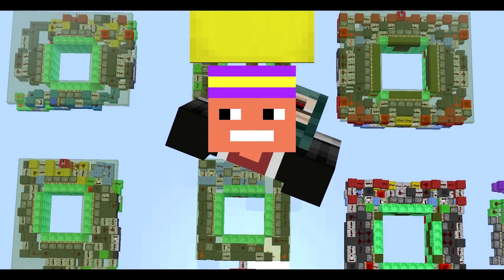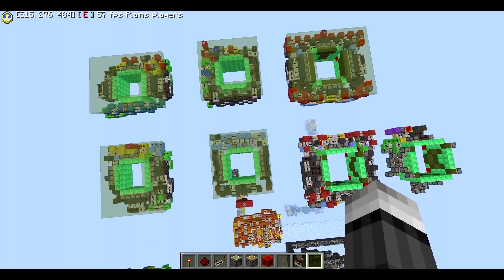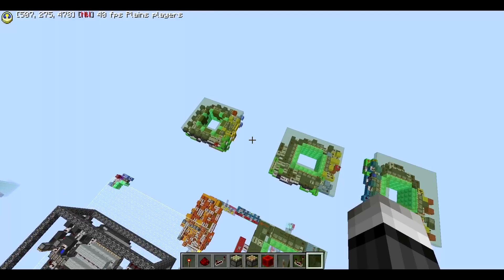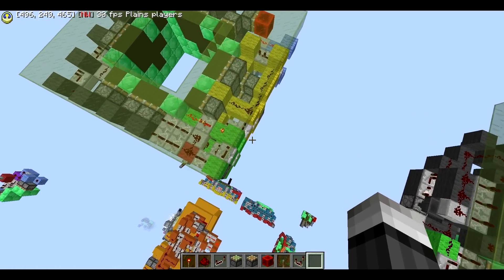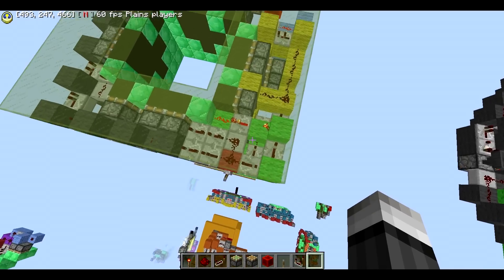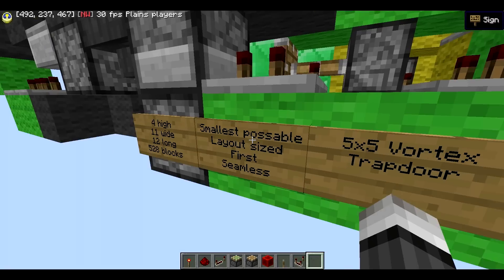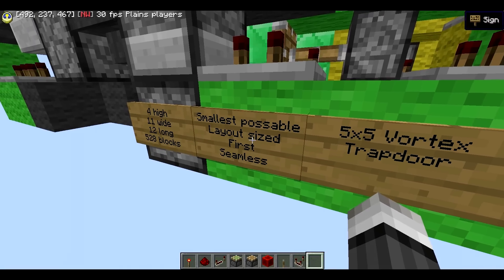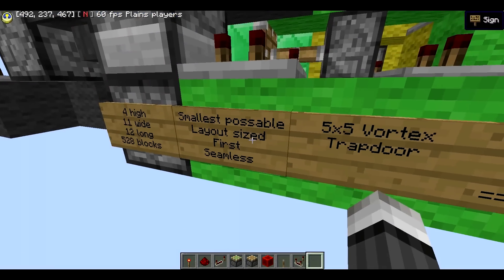Hello, welcome back to this new video. Today we are up in the sky of my main plot where my trapdoors are, because as you can see I've made another one. I am very clever when it comes to reinventing myself — I'll just do another 5x5 trapdoor. This one is the 5x5 vortex trapdoor, which is layout-sized. It's the first one I know of, and it's seamless because of this pusher.